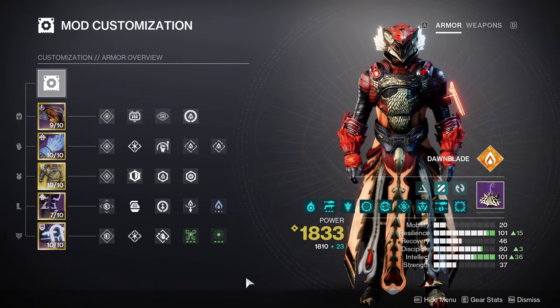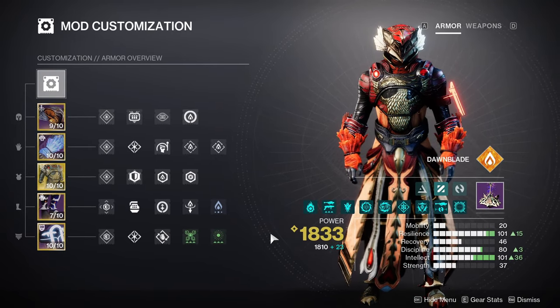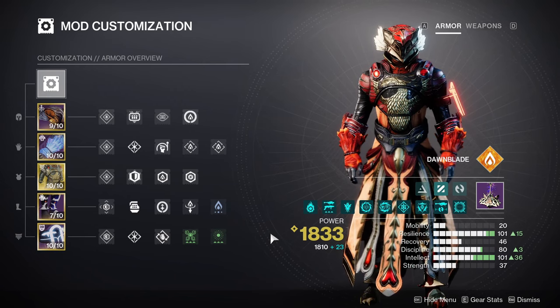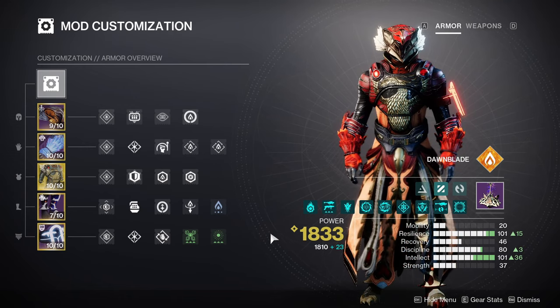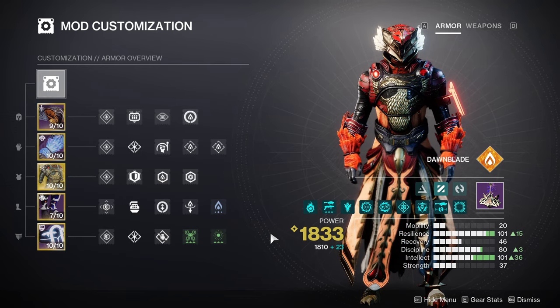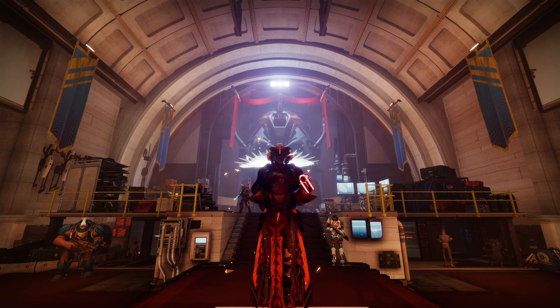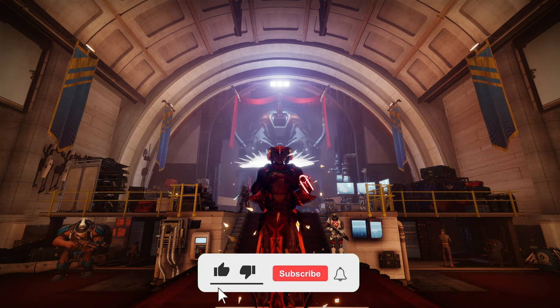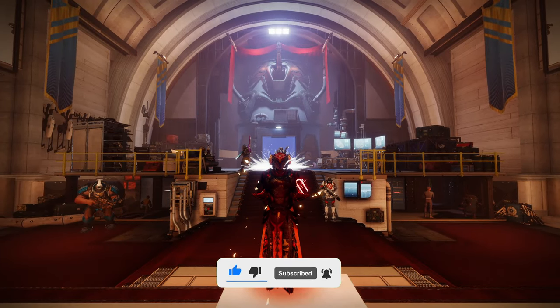On screen are the mods I'm running with this build — as you can see, my resilience and intellect are at 100. If you're not able to do this with the gear you have, just get your resilience to 100 and your intellect as high as you can. You can always use a Font of Wisdom helmet mod to give your intellect an extra boost if you're unable to get it to 100. Using this build and team composition really makes Legend Onslaught extremely easy and you will barely have to heal your ADU. I'd really appreciate it if you could like, subscribe, and let me know in the comments any thoughts about the video, and definitely let me know if this helped you.